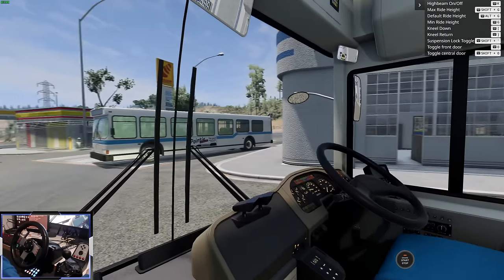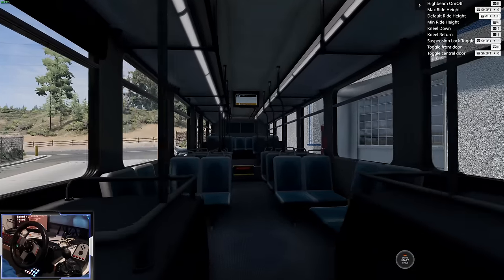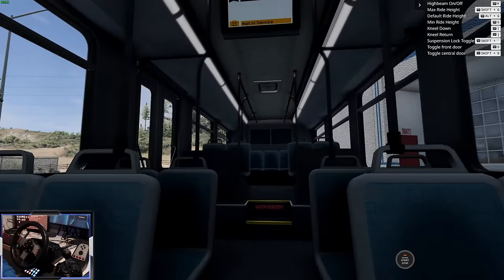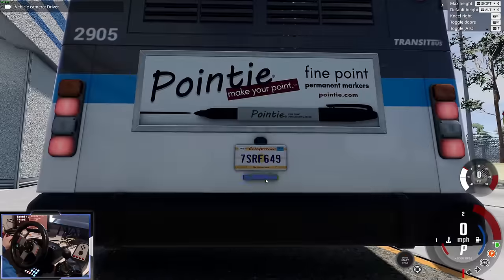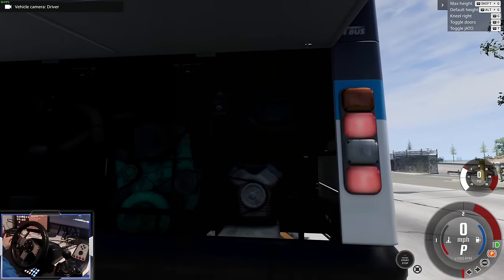It's only when you compare this bus to the Wentwood in the vanilla game that you see how much of an improvement it is. Look at the interior — it's so low-res, absolutely no detail. And you can open the engine bay, but there's nothing there, really.